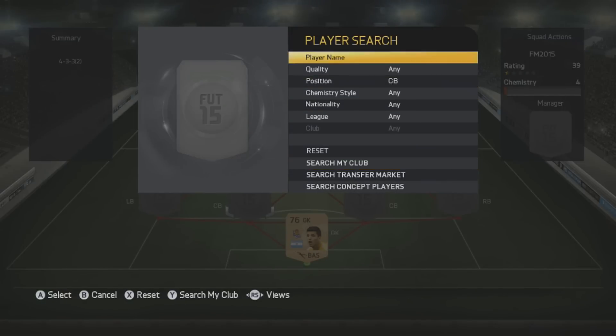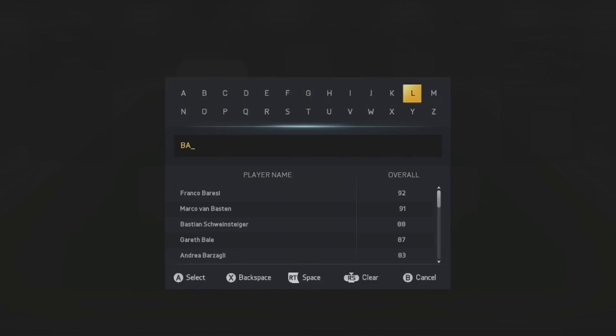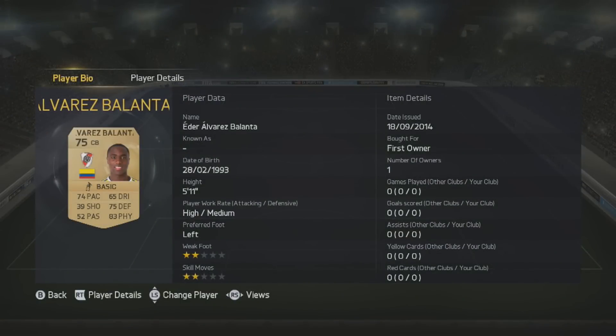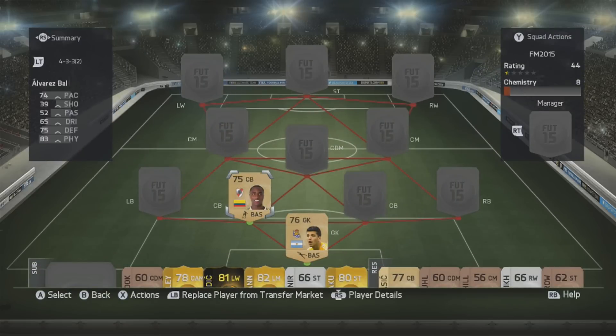The two center backs I could use are Edo Balanta - I think he's fantastic on this game, he's done me a shift many times. On Ultimate Team he's not the best: high/medium work rates are off-putting, pace is decent, only 5'11". He plays for River so you can get him cheap at the start of the game. I bought him from Benfica for 12 million two seasons ago, he's now worth 33.5 million. He's got 20 marking, 20 tackling, 20 strength - an absolute tank.